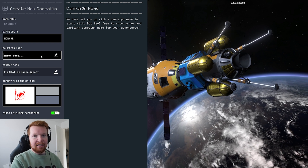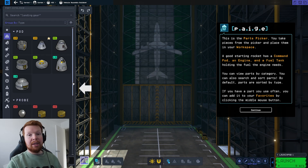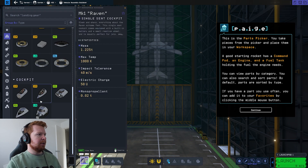Our mission today is going to be a U-2 spy plane. Because Kerbal Space Programme 2 has a lot better aircraft, plane wings and stuff, I want to try to build a U-2 spy plane.